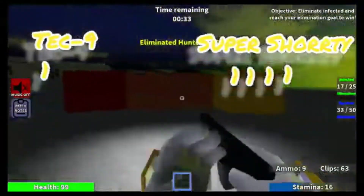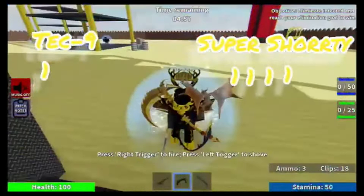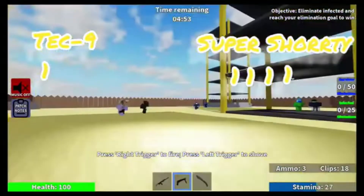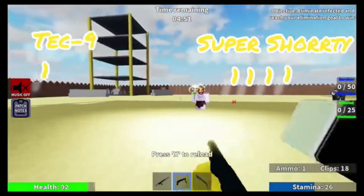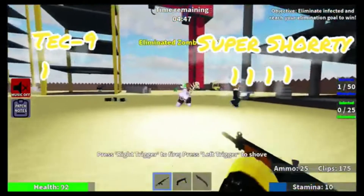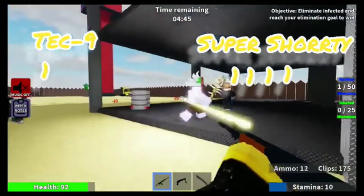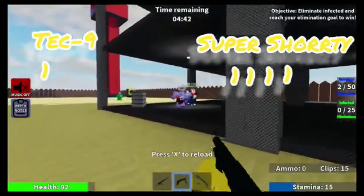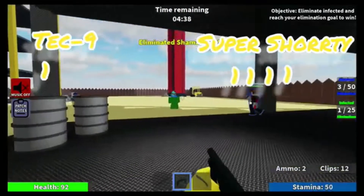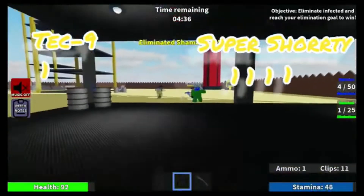Finally, do any of these guns have any abilities? Technically none of these weapons have special abilities — they're just weapons. The only thing I found with the Super Shorty is that it can one-shot hunters within range, but that's not necessarily an ability. Since neither gun has any abilities, nobody gets a point here.